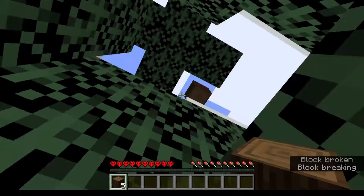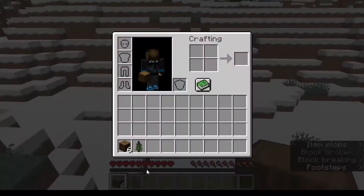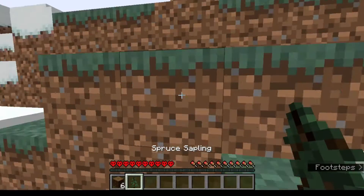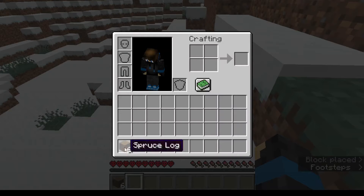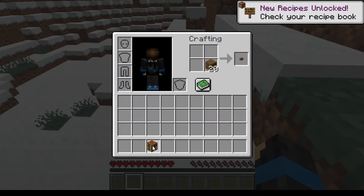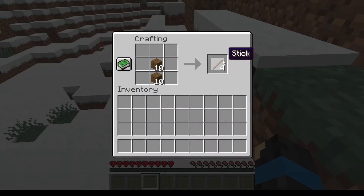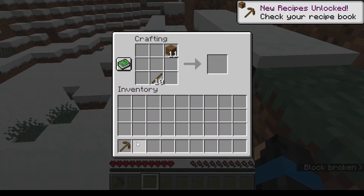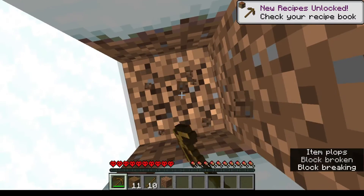I can go to the Nether — not exactly right now. I got a spruce sapling so I'll just plant that. Now I got some spruce plants. Then I made a crafting table, some sticks, and a pickaxe. Alright, let's go.